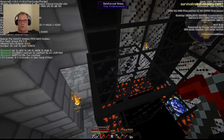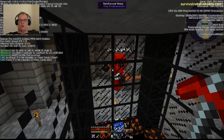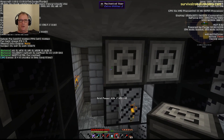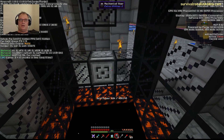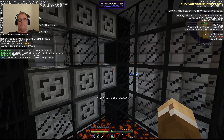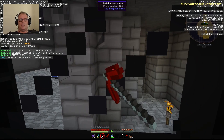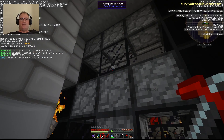To form our wither bosses, we're using mechanical users from Extra Utilities. We place one here, one here, and one here — those will hold the skulls. Then one here, here, here, and here — those will be for the soul sand. Drawing a complete mental blank on the name there — soul sand, soul sand.